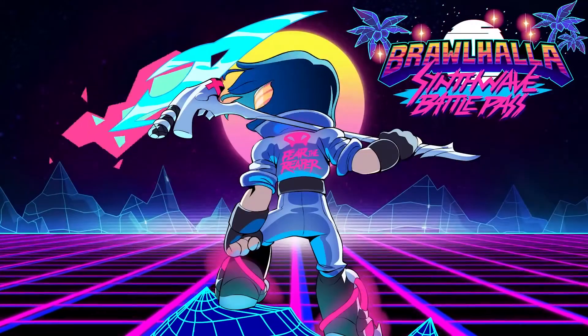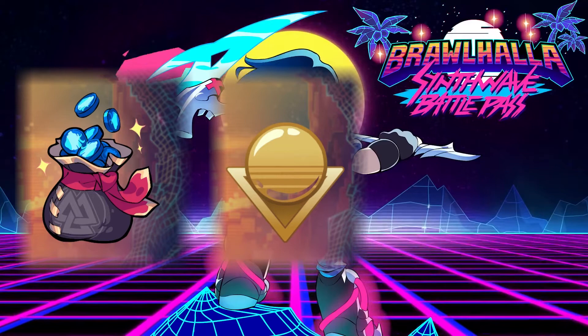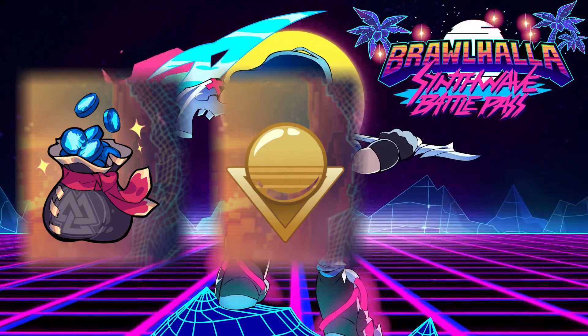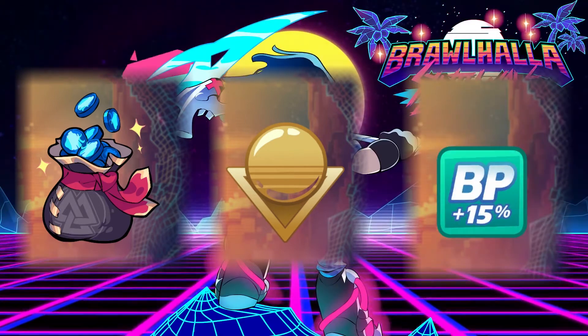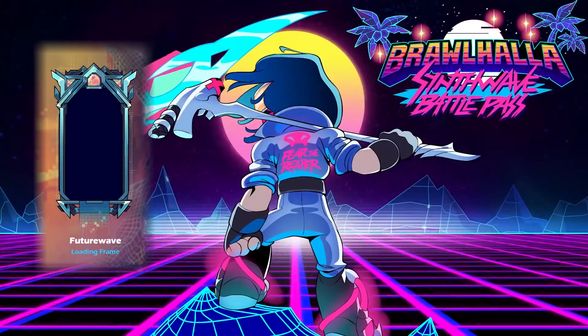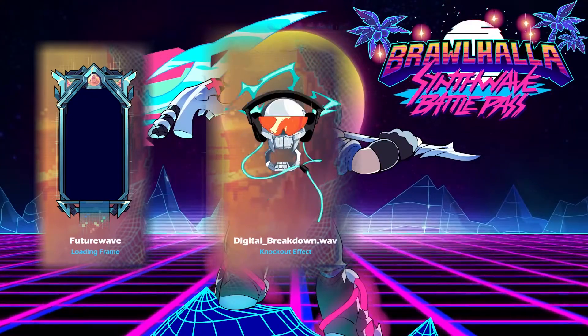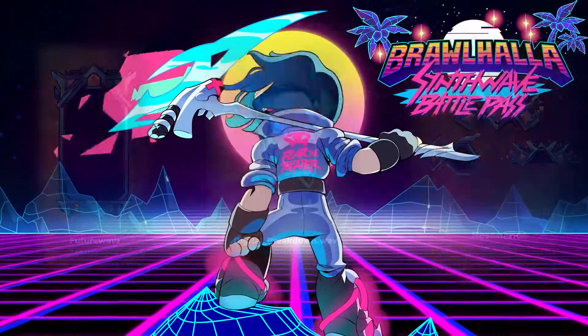The other unlockables are 200 Mammocorns, 37 Random Legend Color Schemes — or the universal one if you complete the Battle Pass — access to a Battle Point Multiplier that will help you progress through the Battle Pass, the Future Wave Loading Screen, and the Detox Breakdown Wave KO Effect.